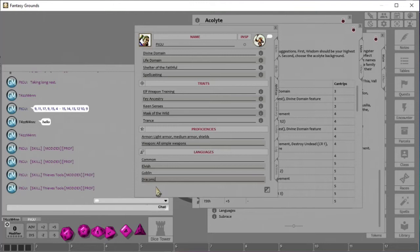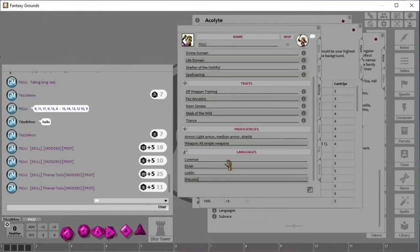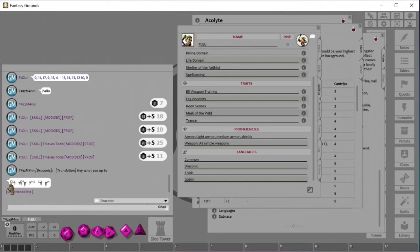If someone speaks one of these languages, or an NPC the GM is using speaks one of these languages, we'll be able to understand them — where the rest of our party, if they don't have it, won't. In the chat window, because I'm the GM it shows me every language. But if I were just a player, I'd only see those four languages. If a dragon says something to us in Draconic, everyone in the party will see gibberish symbols, but I'll see the translation right here.